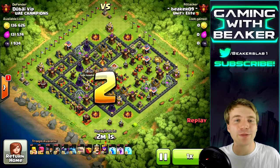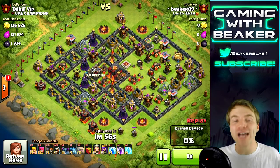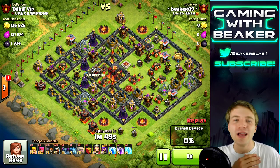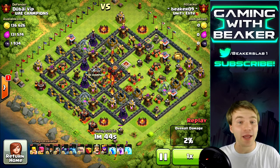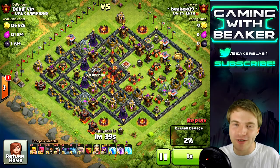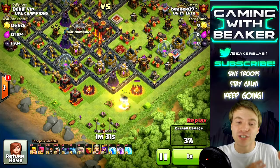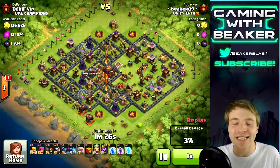Yo what's up guys, welcome back to Beaker's lab. I am Beaker and today we're gonna look at some pretty interesting raids. If you guys remember the last pushing video we did, it was all about fails. Sometimes those terrible raids that are almost fails turn into two stars, and all of a sudden you're like, whoa, I won. So how do we make those happen all the time? You save troops, you stay calm, and you just never stop pushing for that 50% and that town hall.